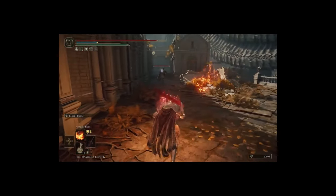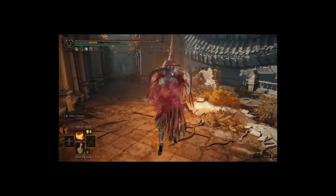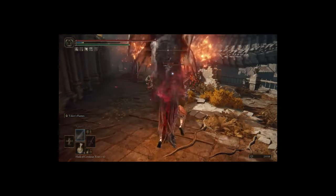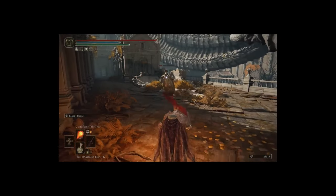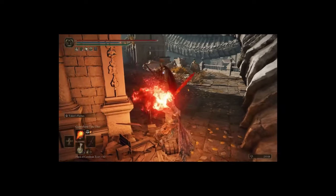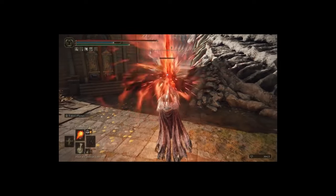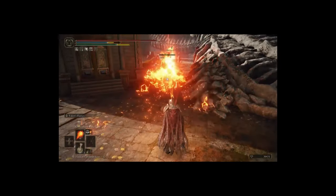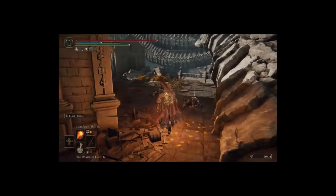Wielding the Blasphemous Blade in your right hand and the Erdtree Seal in the left will allow for very destructive melee attacks with the Taker's Flame ability on your Blasphemous Blade, and also high damage fire incantations with a huge area of effect. This build has incredible offense, very good defense, and it's extremely reliable, making this one of the best Faith builds in Elden Ring.